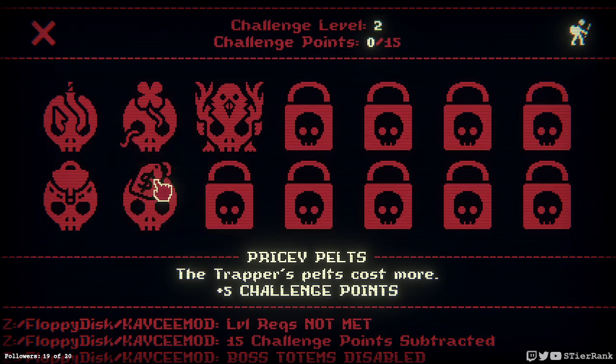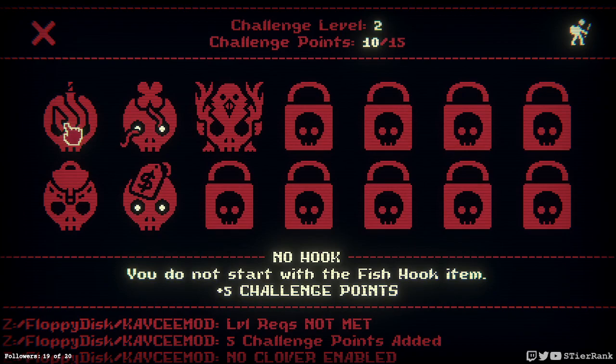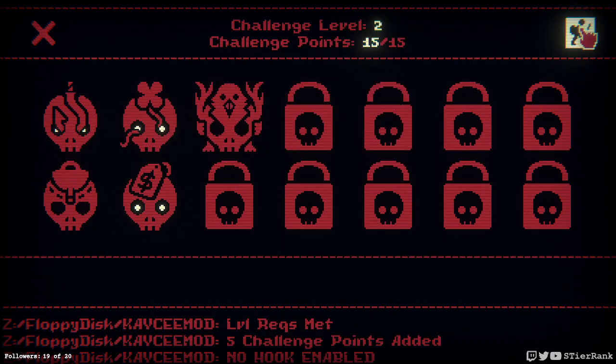Hello and welcome, it's STRAint. Today I'm going to be playing some more Inscription, KC's mod, and I think today I want to try a little variation on what I've been doing. I want to take out my points using Pricey Pelts, No Clover, and I'll go with No Hook and get 15 points. So let's try this out and see how it goes.